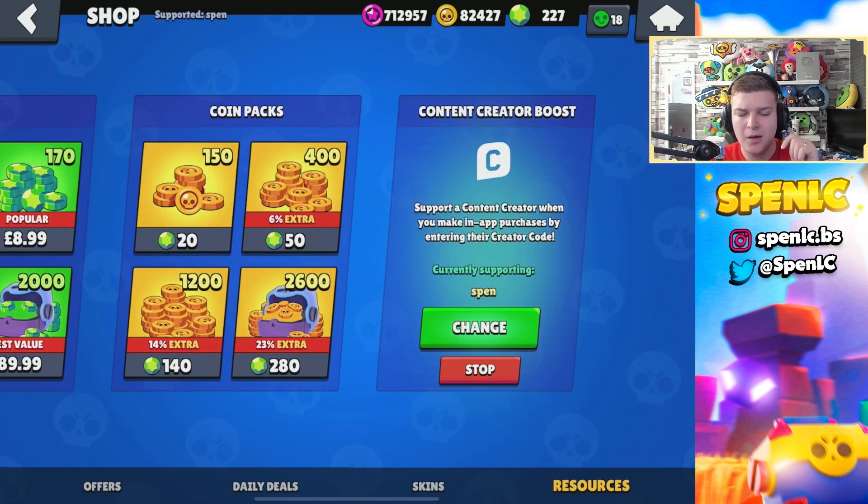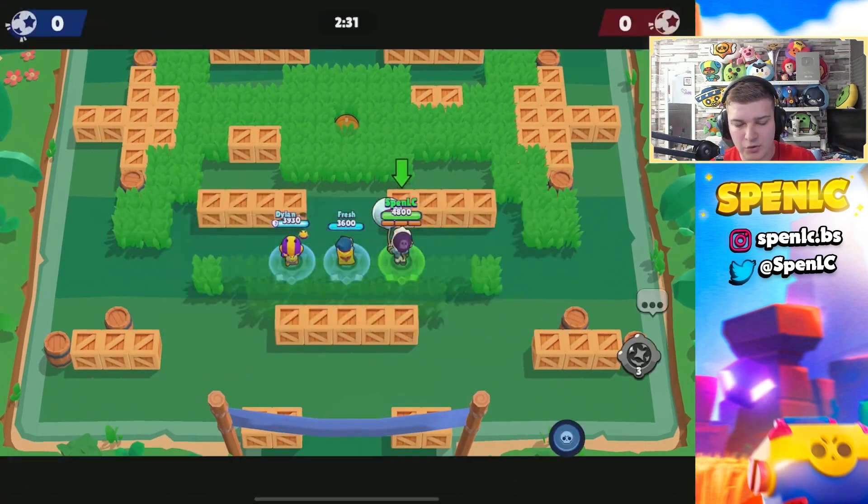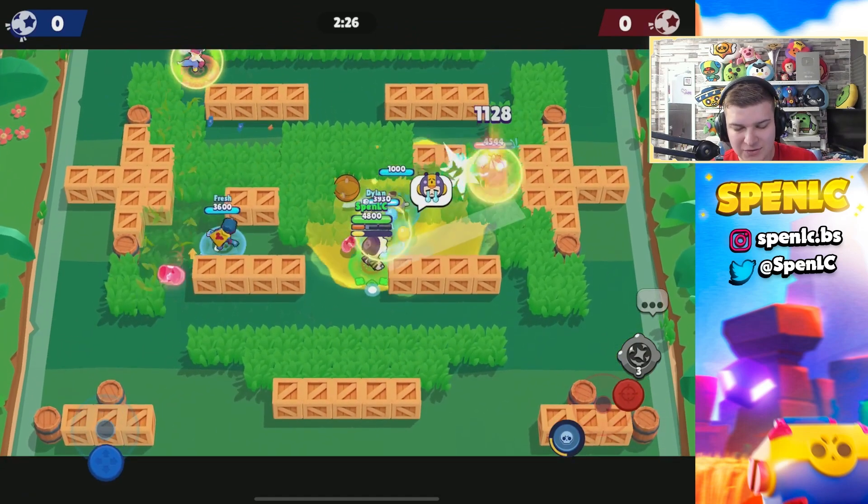Before we jump into the video, make sure you're using the credit code — that'd be greatly appreciated. Without further ado, let's jump right into it. Jumping into the first game then, testing out the brand new Gus star power.